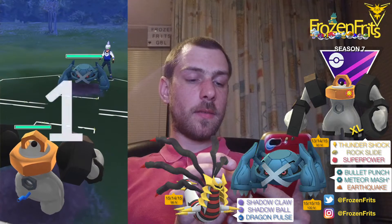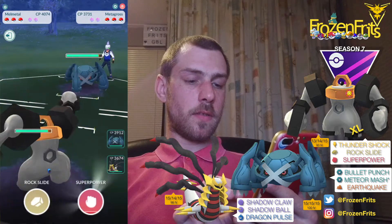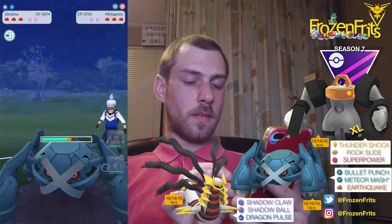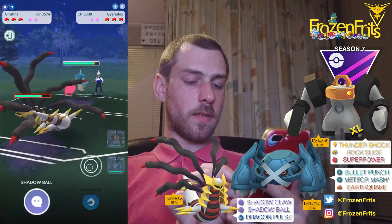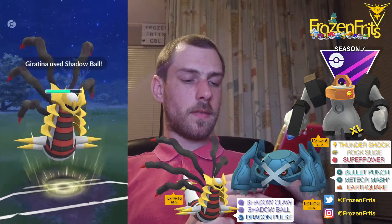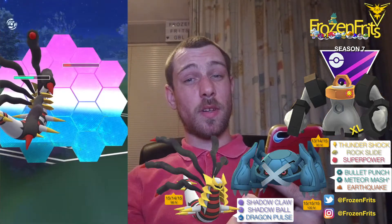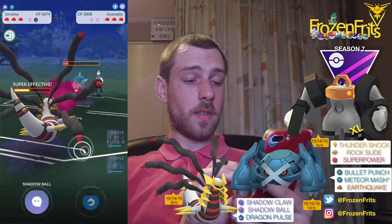Starting off against Metagross again. I'm going to take off a Super Power and then switch into my Giratina. He's switching into Gyarados, so we're going for this Shadow Ball. It did a good amount of damage. This is probably going to be a Crunch — I'm going to shield that, because it's super effective on the Ghost typing.